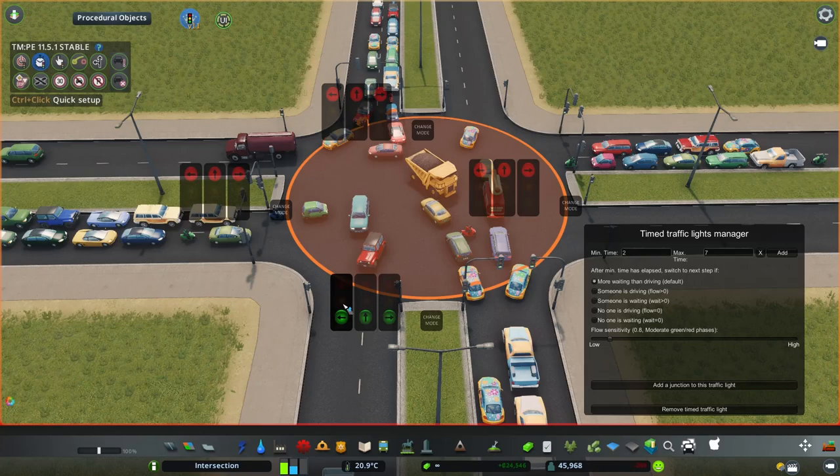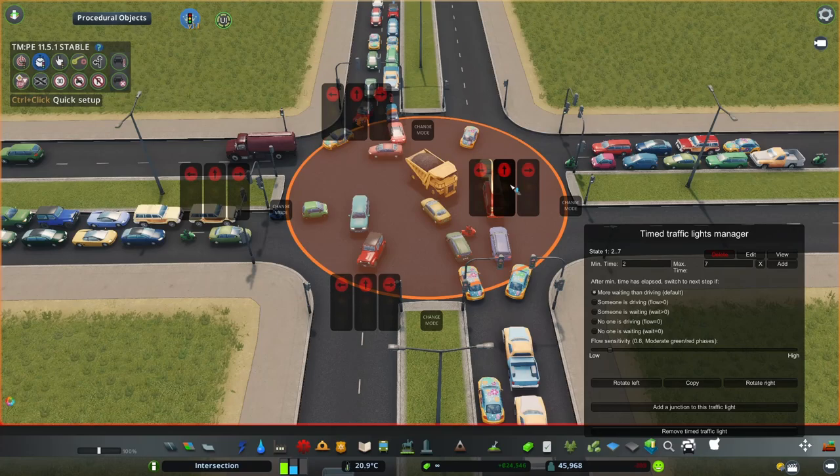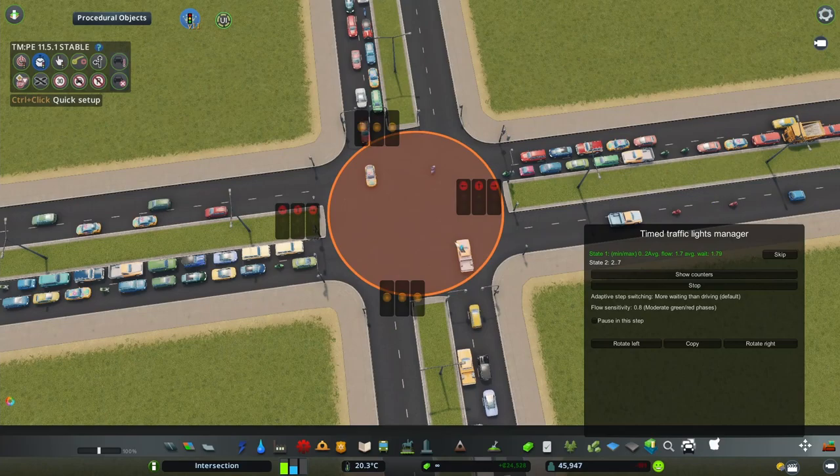Basically, the phase gives a green light on everything on one road and a green light on everything on the opposite road — that's the entire phase. I'm going to click 'Add' and add another step. I'm just going to turn everything back to red and rotate the phase 90 degrees. Those are the two phases that the vanilla game does. I'm going to click Start and unpause the game.